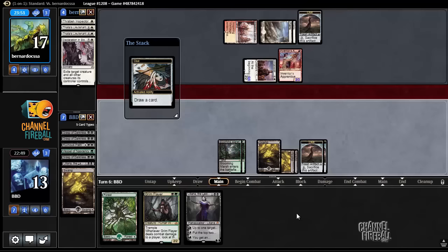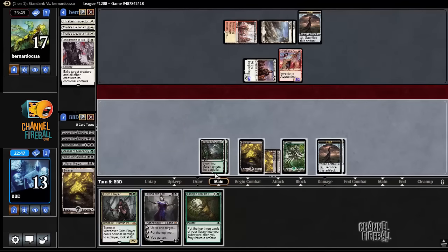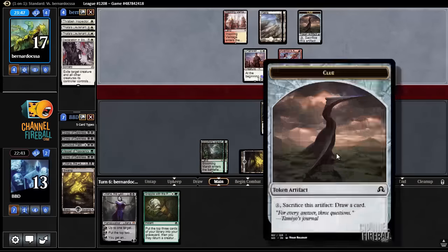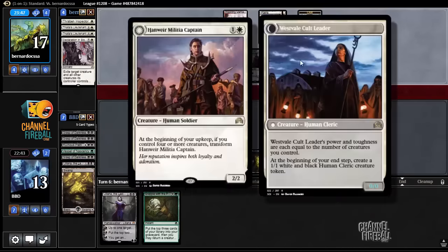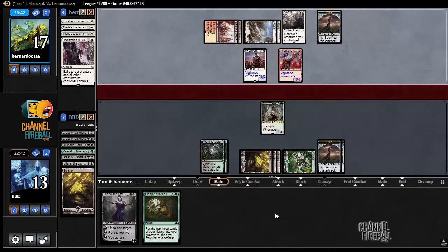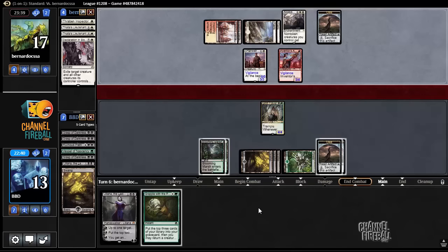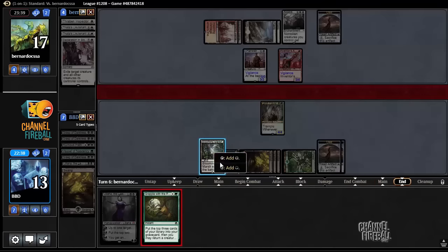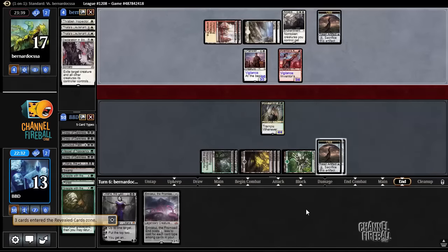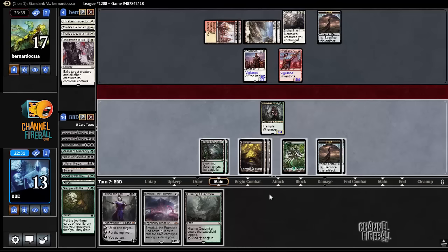Alright, let's start by cracking the clue. I decided to crack a clue over playing Liliana because I want to draw an extra card — Liliana doesn't do that much here. Our opponent really still can't attack. And I can Grapple with the Past — Emrakul, the Promised End. Six card types, Emrakul costs seven, so one land — one non-Hissing Quagmire land away from an Emrakul.